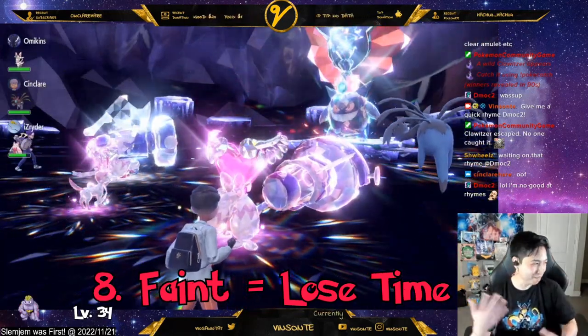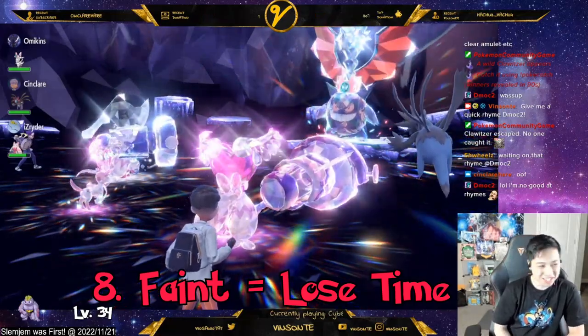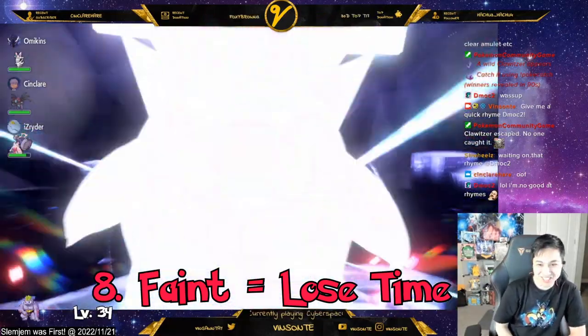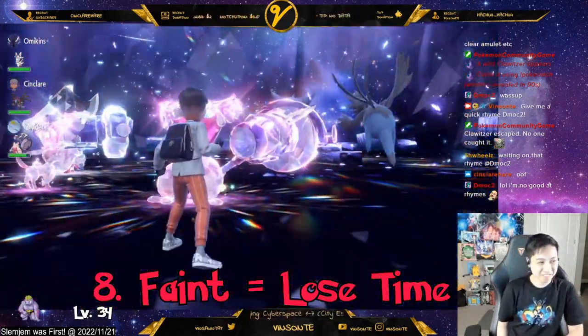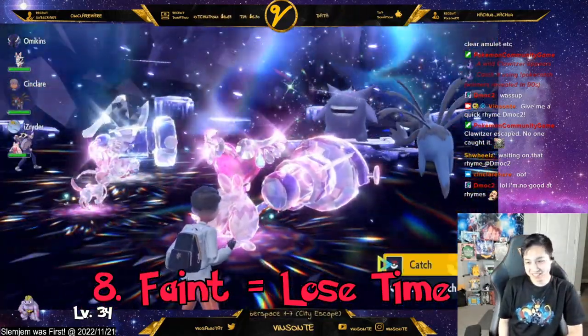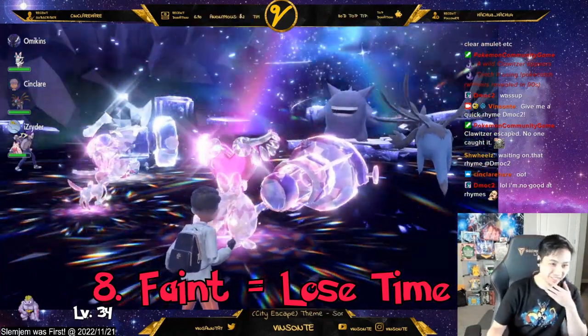Number eight, every death means you lose a chunk of time. So pay attention to the Pokémon you're fighting — figure out its types, like if it's Dark and Steel, it probably has Dark and Steel moves, even if the Tera type is something like Ground or Fairy. Just be careful. It's endurance, remember.